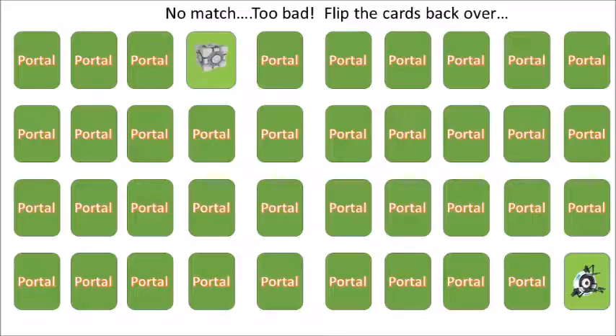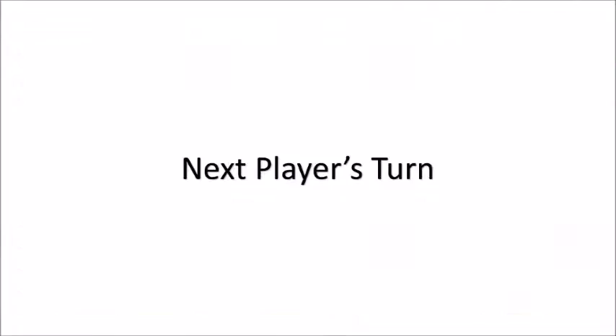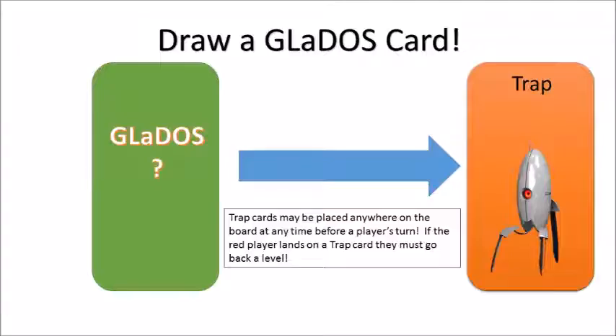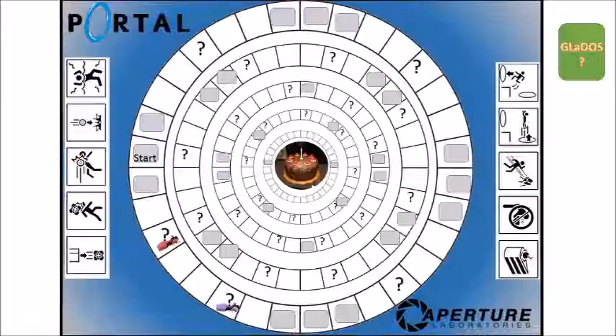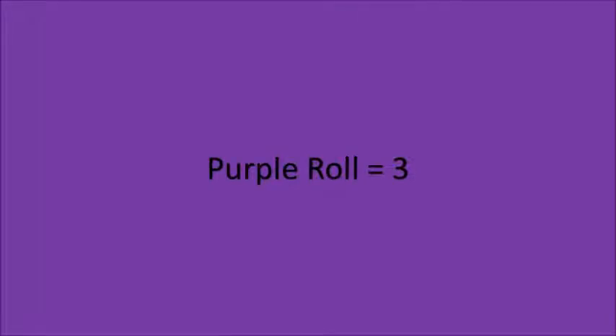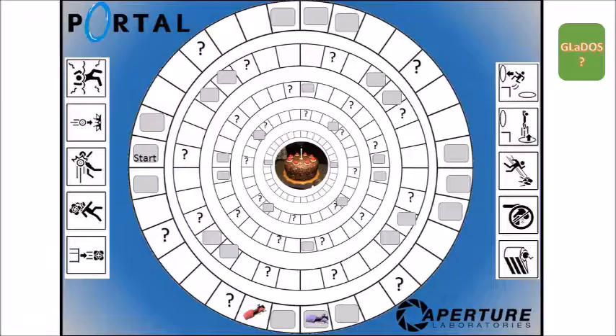The red player draws a match card and must match the energy cube with a button or trigger. They start by finding a cube on the first flip — great start — but on the second flip they get the energy compressor, so there's no match. Cards are flipped back over and we move to purple's turn. Purple rolls a two, lands on a question mark, and draws a GLaDOS card — it's a trap card, which they can place down at any time to send an opposing player back to an outer level. Back to red, who rolls a four and lands on a question mark — turn is over.